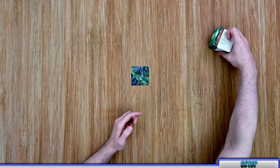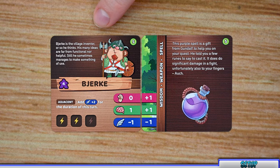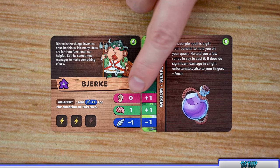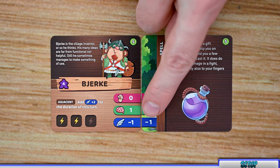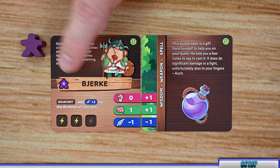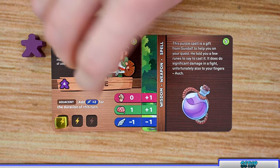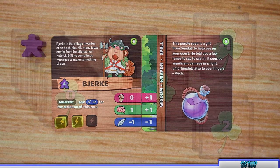For character setup, choose a character you wish to play as and gather their card, then choose a starting item. I chose the purple spell — it gives me plus one strength, plus one wit, and negative one dexterity. You'll also gain your meeple based on your character's color. Finally, gain energy cubes for each spot that has the yellow lightning bolt; spots without the bolt start empty. My character starts with two energy cubes.